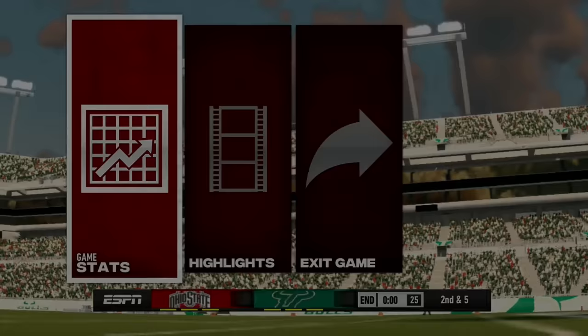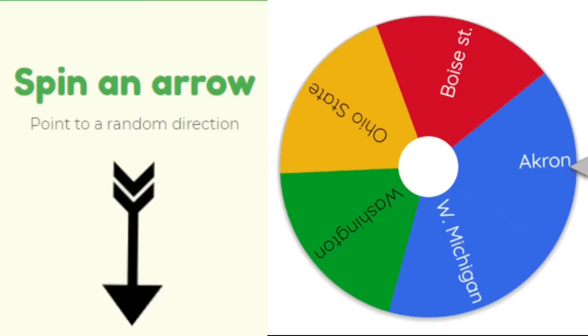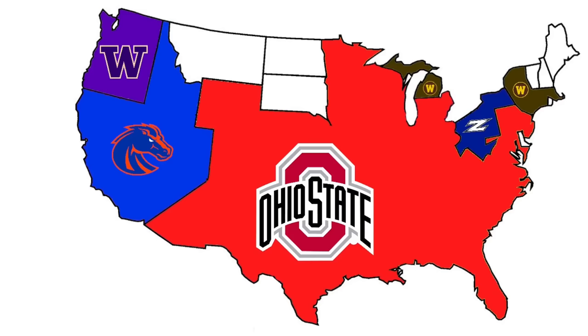Ohio State plays again heading east to face USF. Brutus and Ohio State dominate 45 to 7 over USF — they are on an absolute tear. We are at the final five.